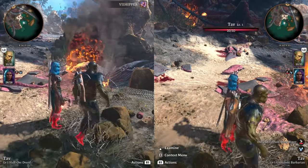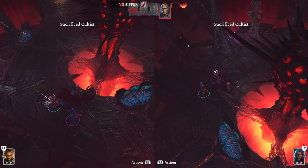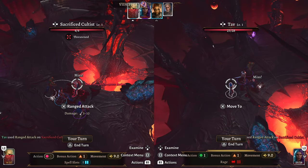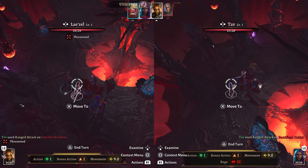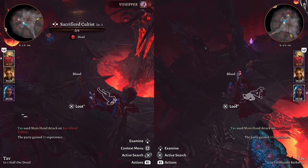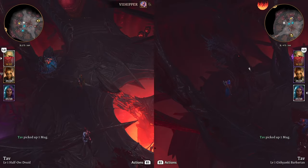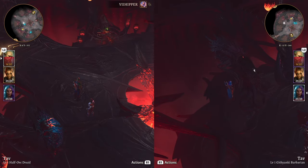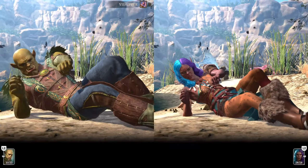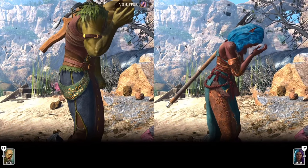Fights work somewhat like Divinity but are actually quite different — it is turn-based, and everyone takes turns including the enemies. If you haven't played a game like Divinity before, when you first look at the combat it might look a little like Diablo, but nothing could be further from the truth. In Diablo you press one button mindlessly, but in Baldur's Gate you really have to think, make a plan — the combat can be deviously difficult, especially if you haven't built your character correctly.